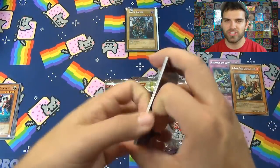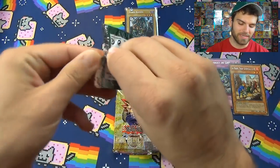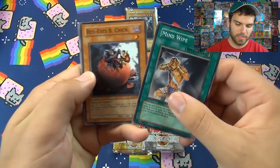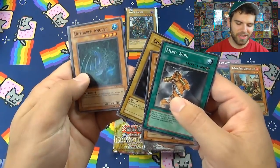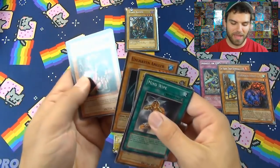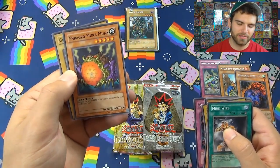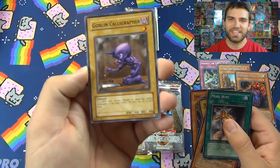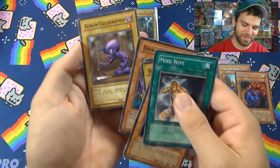Soul of the Duelist — can we get a Horus foil or any level card? Cards pulled: Mind Wipe, Red-Eyes B. Chick, Skull Dog Mara, Unshaven Angler, Ultimate Insect Level 1 — at least a level card — Malice Doll of Demise, Gorgon's Eye, Enraged Muka Muka. They made super versions of those classic cards, like Goblin Calligrapher.